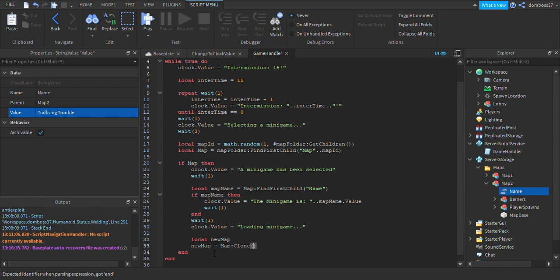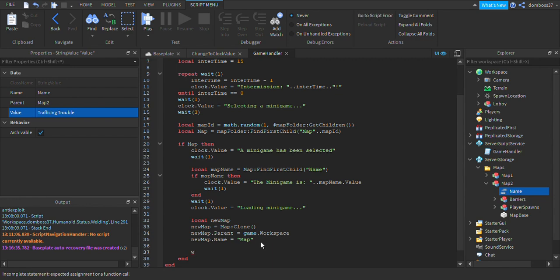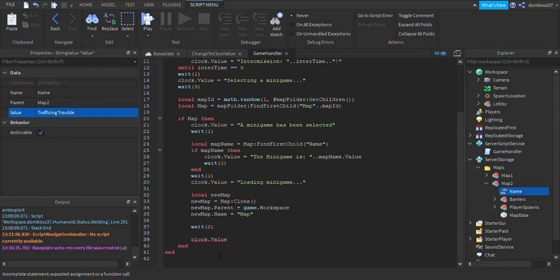Then set newMap.Parent equals game.Workspace, drop down and set newMap.Name equals 'map'. Drop down two lines, add wait(2), then set clock.value equals 'Teleporting'.